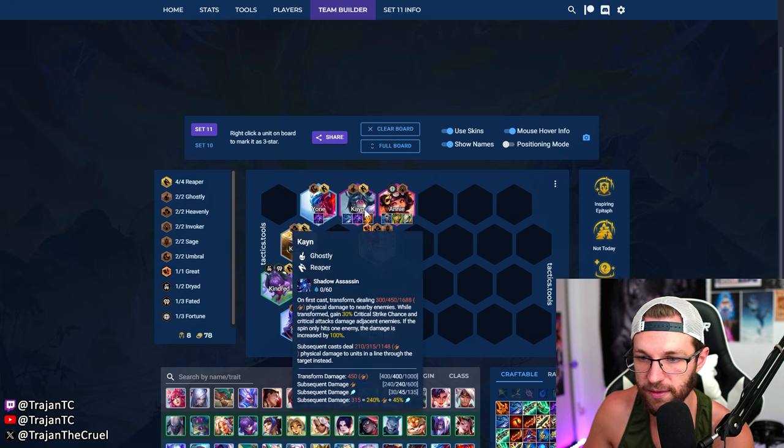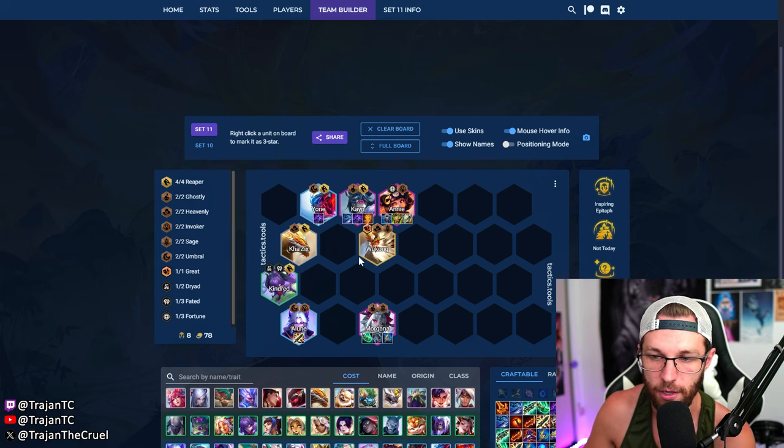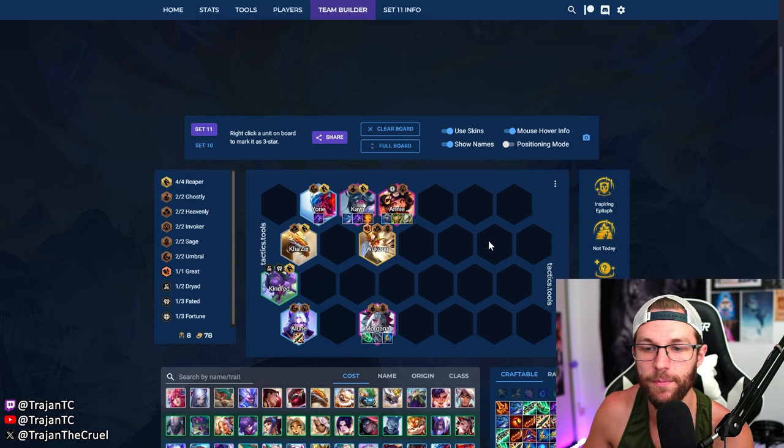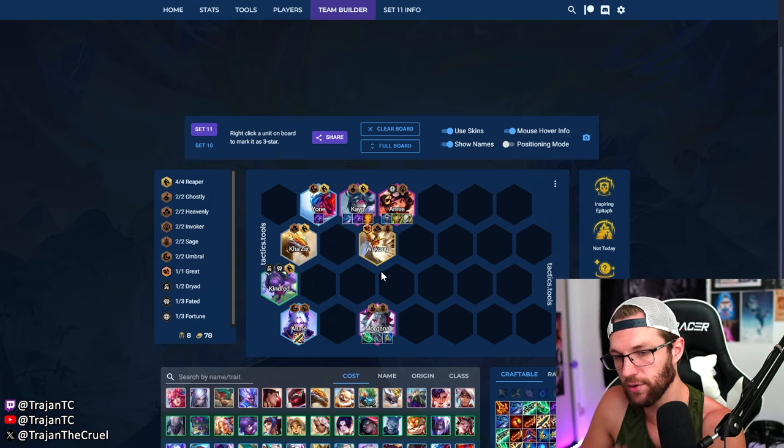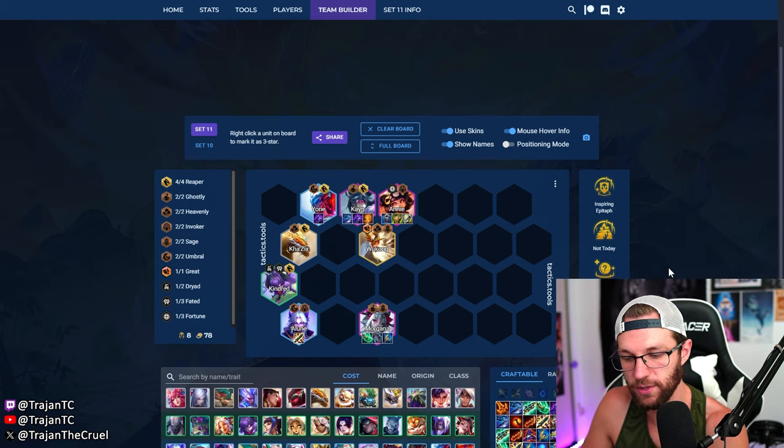Kane resets in the fight with Edge of Night, gets to their backline, and we shred them down with Elune, Morgana, and Kane. I definitely want to play four reaper if you get a reaper emblem — you can drop Kindred and maybe play more sages like Diana, or before you hit Wukong play Diana or Ornn as a great plug-and-play unit. That's a flex spot and I think this comp is going to be pretty good.